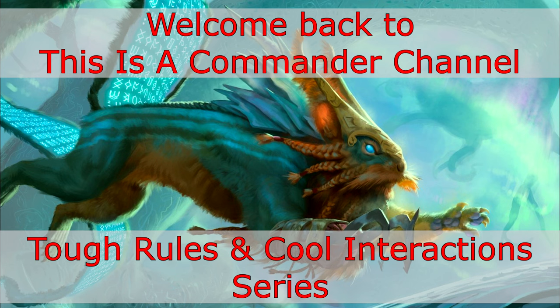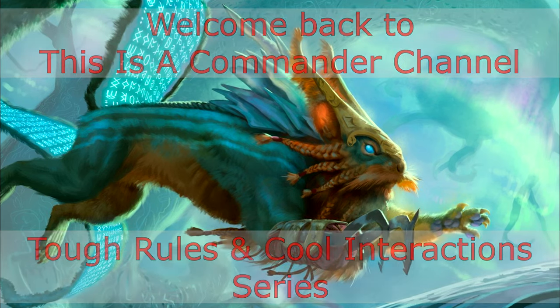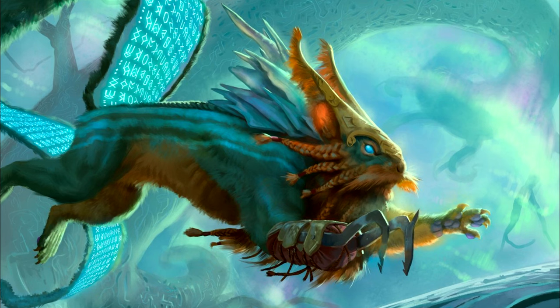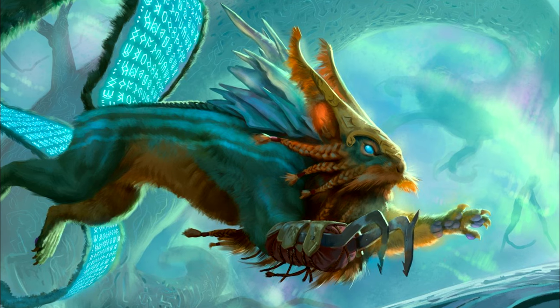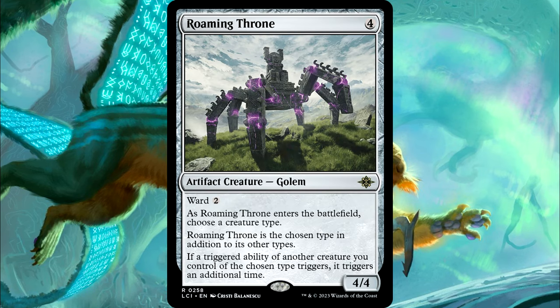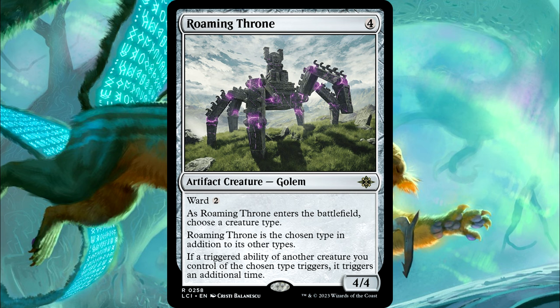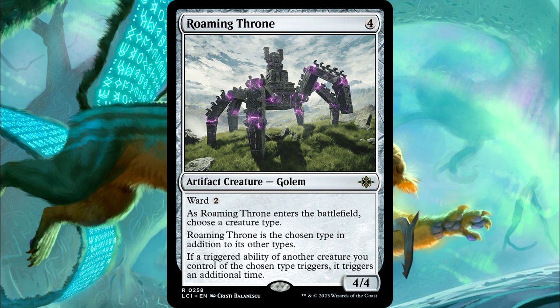Today's episode is going to take a look at one of the newest cards from the new Ixalan set that I can pretty much guarantee will see more play in Commander than any other card from the set. The card is Roaming Throne, and it is a colorless artifact creature for just 4 mana, which means that it can go into any Commander deck, no matter the color identity.